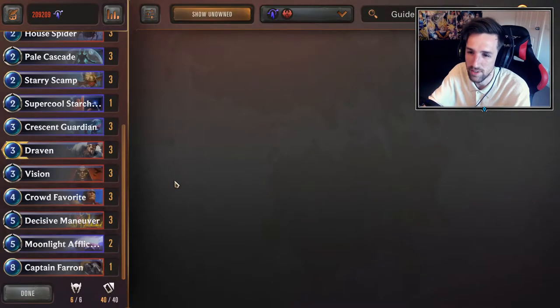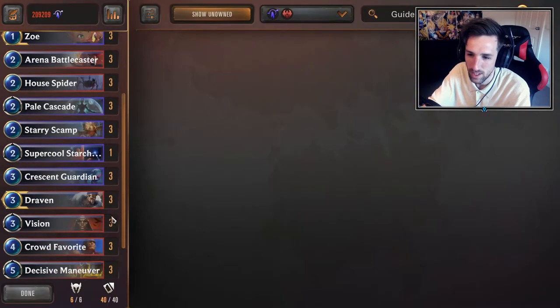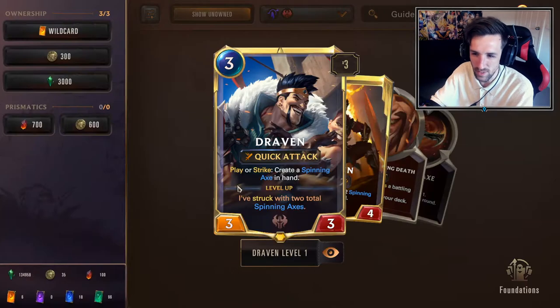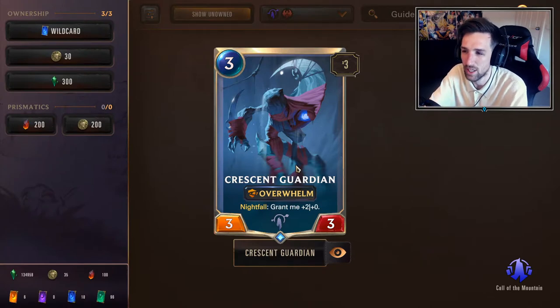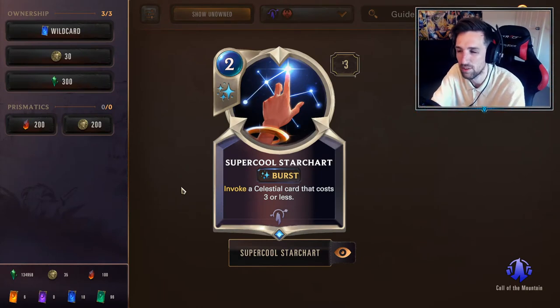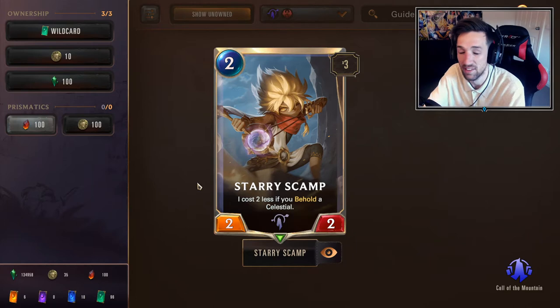Vision is very powerful alongside Draven with discard synergy, and also including Spacey Sketcher. Vision is just a very powerful card for any Noxus deck that looks to go wide and can be a very good burst speed spell. Draven complements this deck well as a fantastic aggressive tool. Crescent Guardian becomes a three mana 5/3 hopefully with overwhelm, making a very good fit for a deck that wants to go aggressive and push damage. I'll be including just a single copy of Super Cool Star Chart to help find more early game and increase the chance of activating Stary Scamp early.